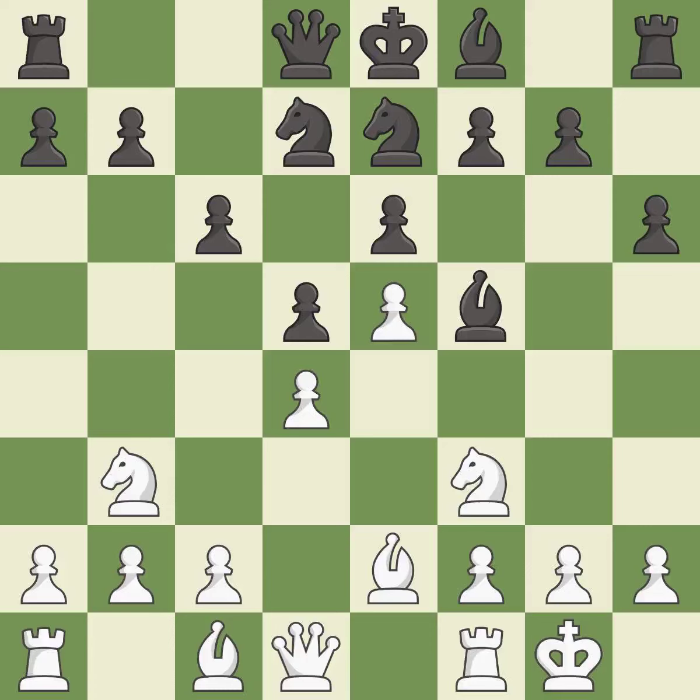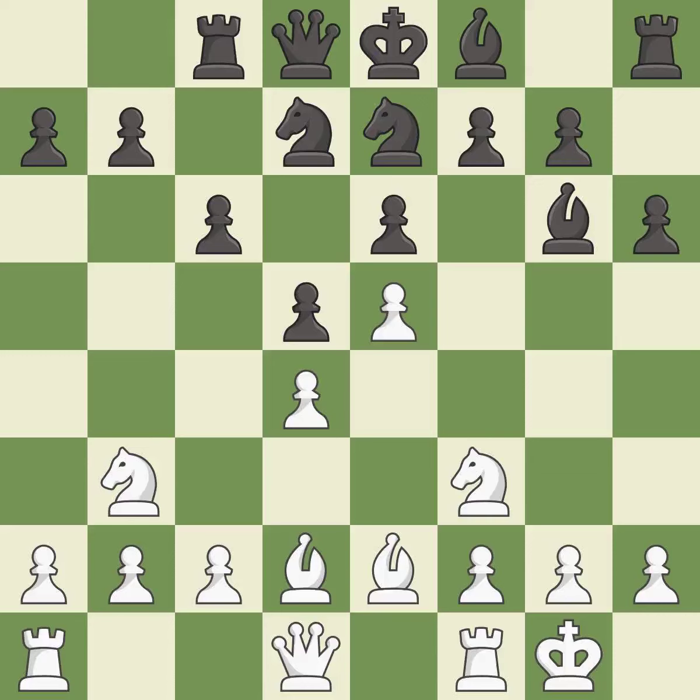We've reached the master games reference — it is the last book move. This activates a rook by developing it off of its starting square. It is excellent. This activates a bishop by developing it off of its starting square. It is excellent. One of the best moves.